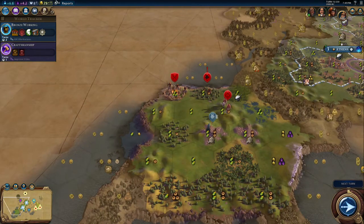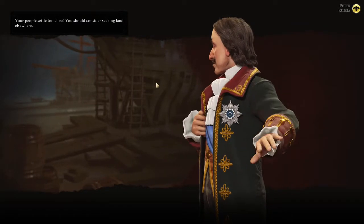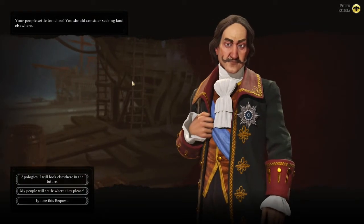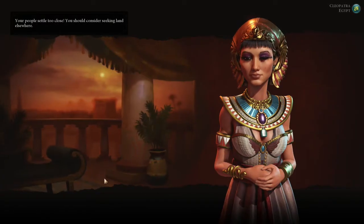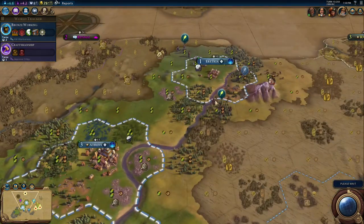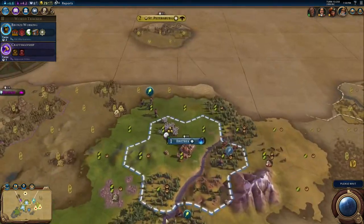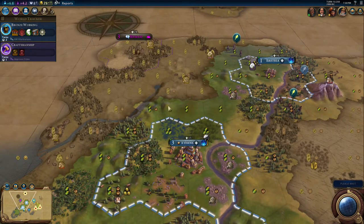This barbarian encampment is going to be a big problem quickly, so we've got to be a bit careful. People settle too close. I'm just going to ignore you, Peter - sorry. I'm going to ignore their protests because quite honestly this is disputed land at best. I kind of need to settle everywhere I can, otherwise I'm not going to be able to settle at all.